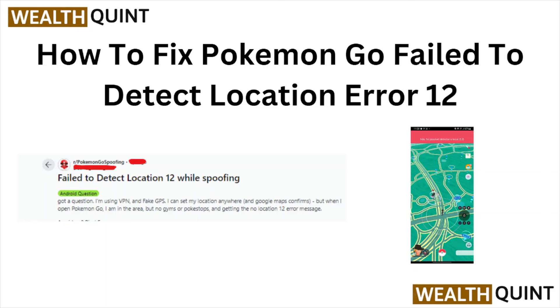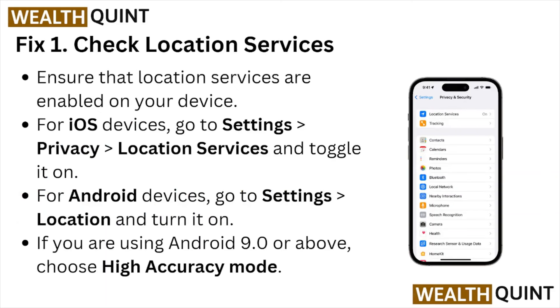Welcome back to the YouTube channel. In this video, we'll see how to fix the Pokémon GO 'Failed to Detect Location' error 12. Fix number one: check the location services. Ensure that your location services are enabled on your device. For iOS devices, go to Settings > Privacy > Location Services and toggle it on.